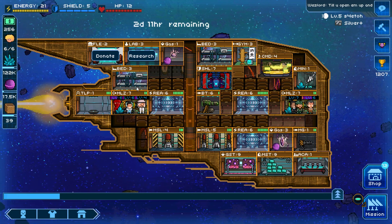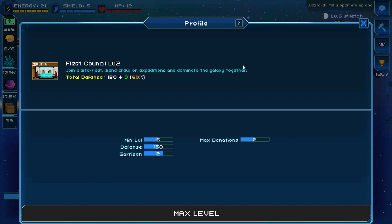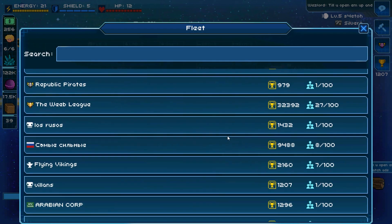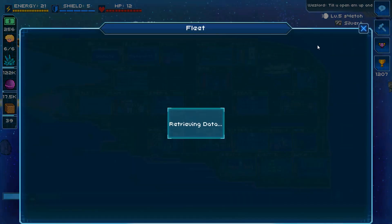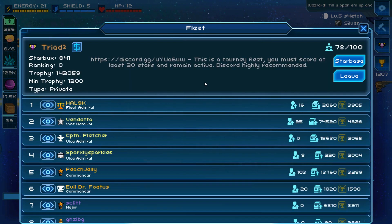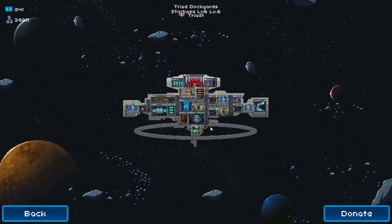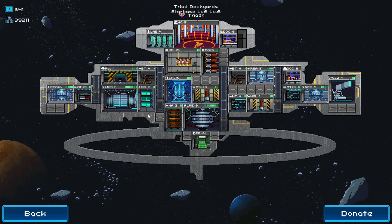Tip number 7: join a fleet. When you hit ship level four, you get access to the fleet council room, which allows you to join a fleet. There are many reasons to join one: you'll be part of a community where you can ask for help, and most fleets have a Discord channel where you can get tips on ship strategy, AI guides, ship layout, and more. You also get access to the star base, where most fleets have a box printer that lets you get free Starbucks daily.